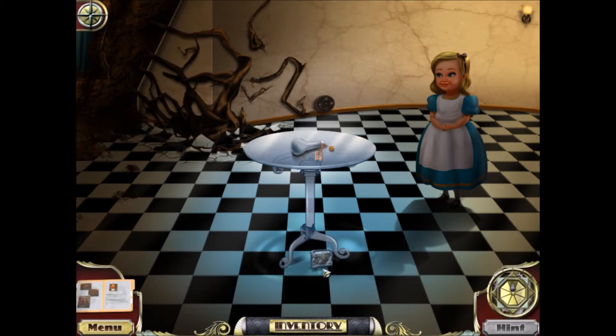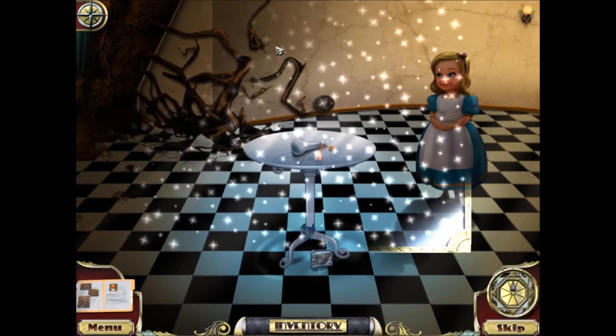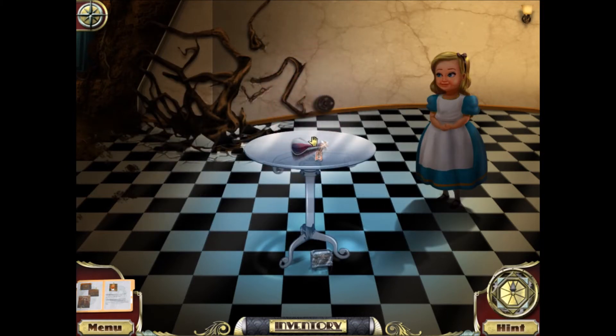Alice finds a shrinking potion towards the start of her adventures in Wonderland. This is a repeat-the-pattern puzzle. Green, red, blue. Green, red, blue, green. Green, red, blue, green, yellow. I did it! And now I have the shrinking potion.